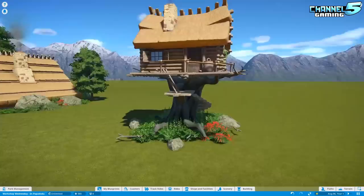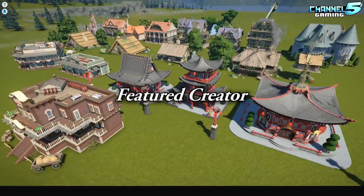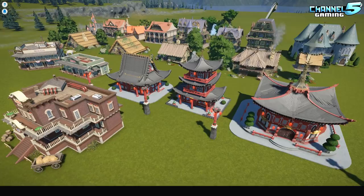Welcome back, my Planet Coaster friends. Johnny5Live here. We are back with another Workshop Wednesday, and in today's episode, we're going to be looking at Dr. Papa Dodu's Workshop, featuring an assortment of fantasy items, Japanese items, Western items, and some other cool stuff. So stay tuned and let's check it out.